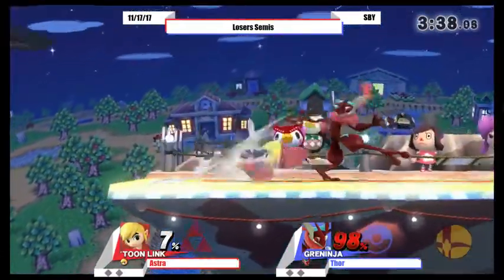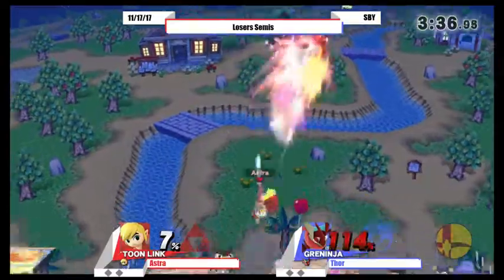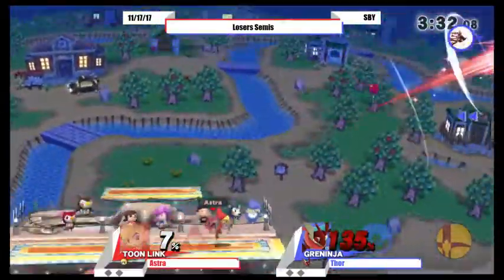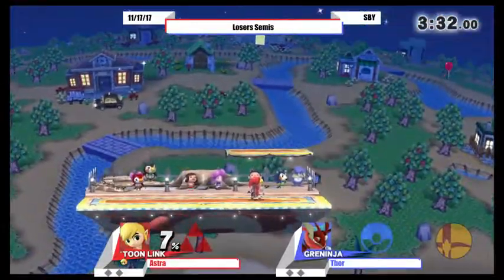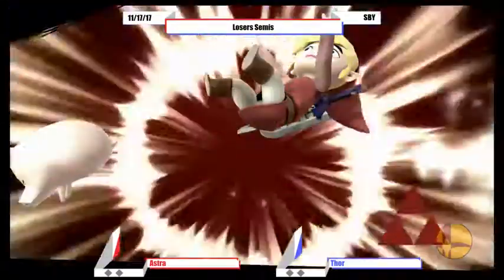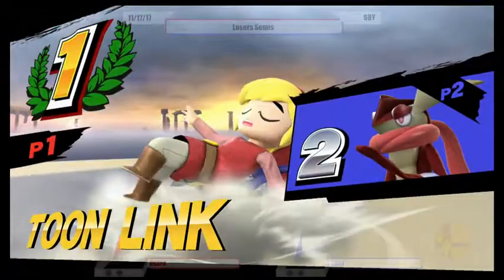Astro is actually a really smart player, knowing how to get inside people's heads with stupid stuff like that — throwing out down tilt a hundred times on the ledge. Game one going to Astro.